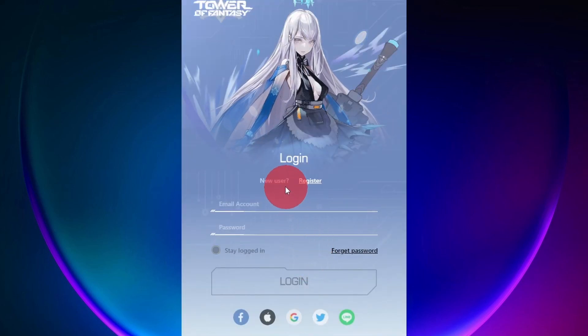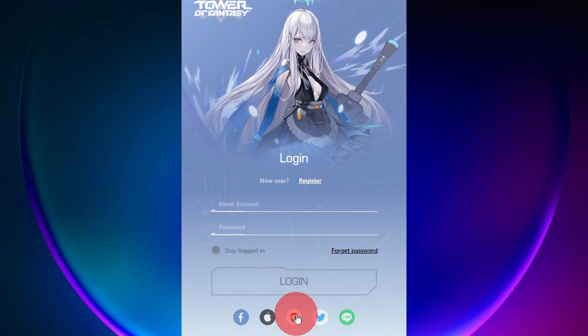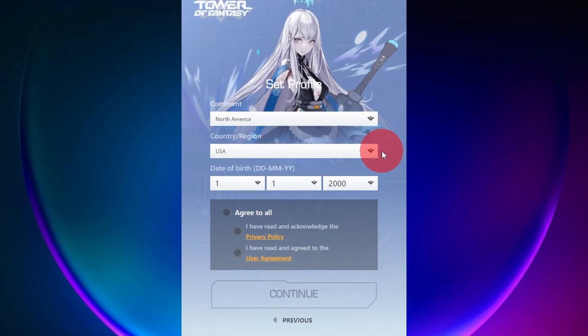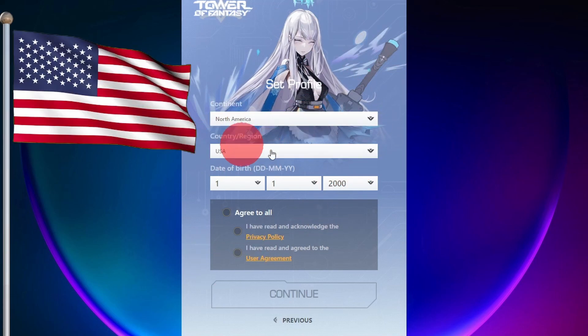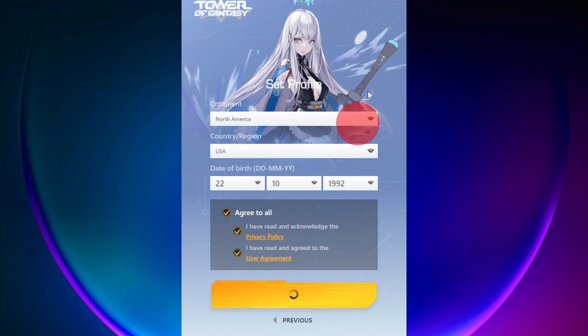Now we're going to have to register because we are a new user. I have a Google account. If you want to create an account, you can put in your email address and password. I'm just going to use my Google account. Now I've put in all my Google information — username, password. So now we're going to create a profile: yes, I live in North America, yes, I live in the USA. Put in my date of birth, that's done. Then we need to agree to the user terms — let's pretend we read it and click agree to all. Click continue.